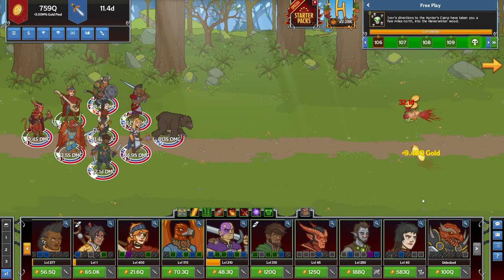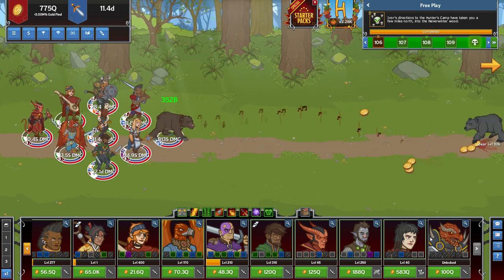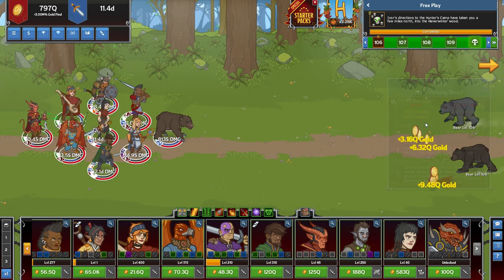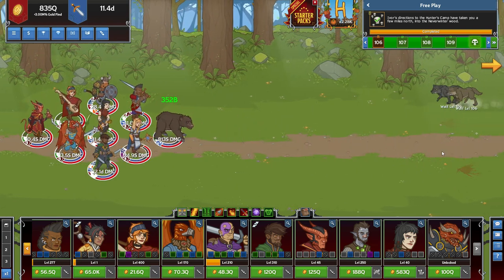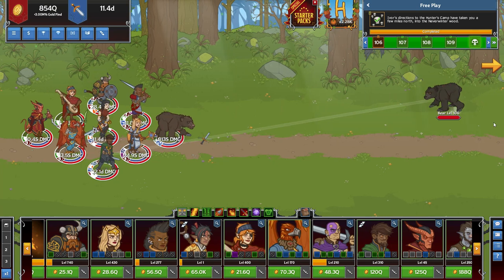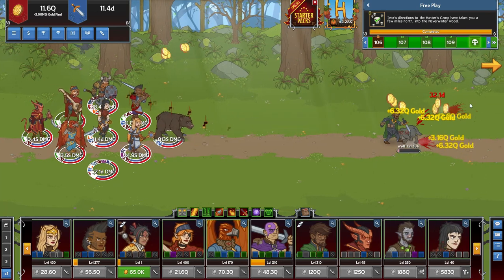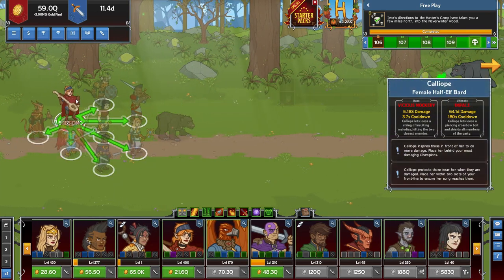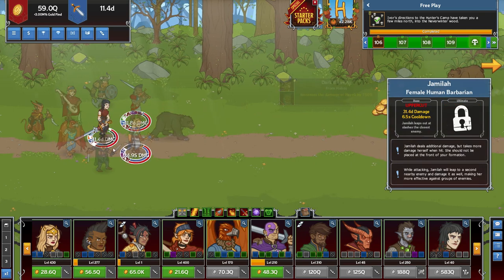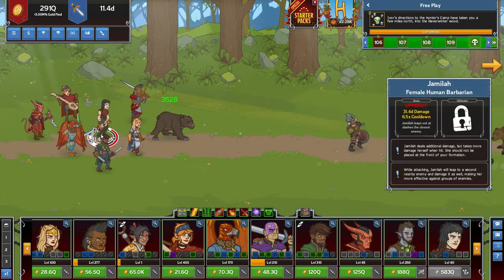Gear is kind of a stepping stone towards these other characters, but what happens is when you get your gold find a lot more, you'll be able to unlock these characters sooner and that's when your builds start coming into play. Formations are extremely important — every character is doing something in my party. The only one that isn't really helping is Jamala because she is the damage dealer, which is normally what's going to happen.